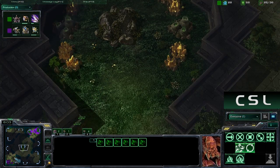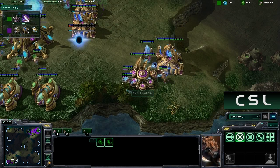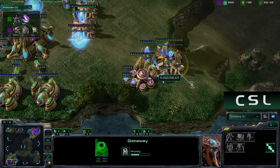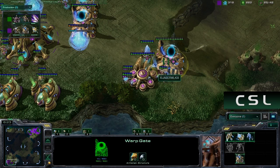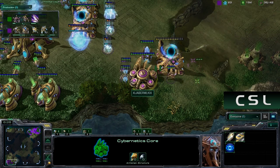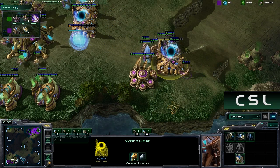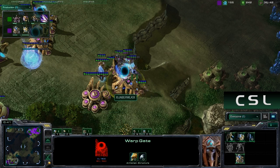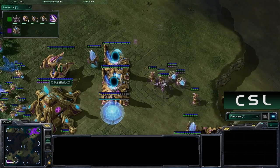I'm now destroying the gateway. I thought that this was the better of two bad options - I could either destroy the core or the gateway. I decided to destroy the gateway because in case I needed to get some sentries out using the core, it was worth keeping - at least to build one or two more units out of it. The last thing I really wanted to do was make it so I couldn't produce sentries and couldn't get a block off on this ramp. That's the absolute last thing I wanted to do.